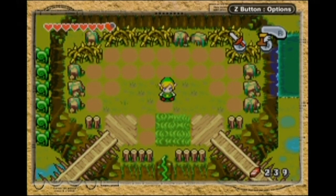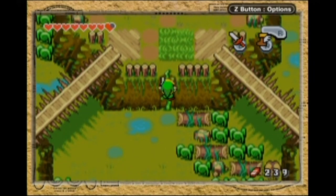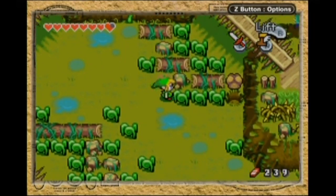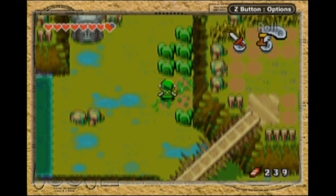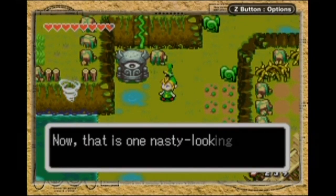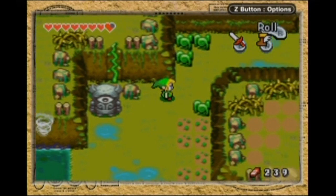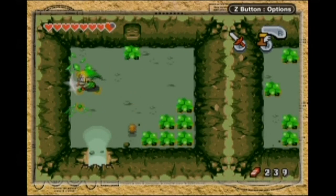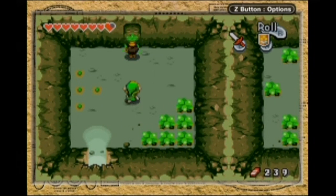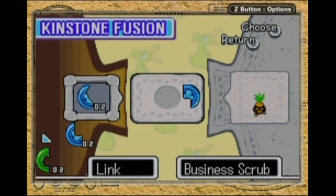If I'm not mistaken, the next area that I want to be is... Yeah, I think we're about to get one of the iconic weapons in the Zelda series. These guys ring any bells to you? What do you got for me, dude? Arrows, but I don't have a bow! We're about to get a bow!